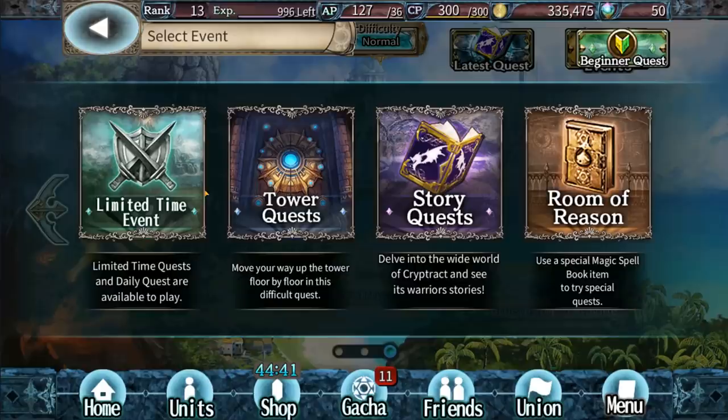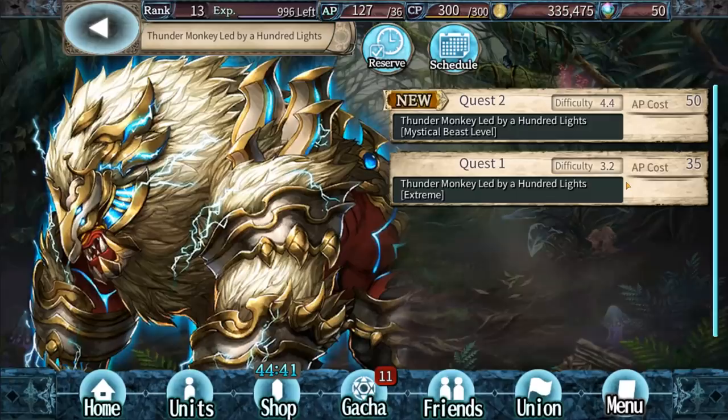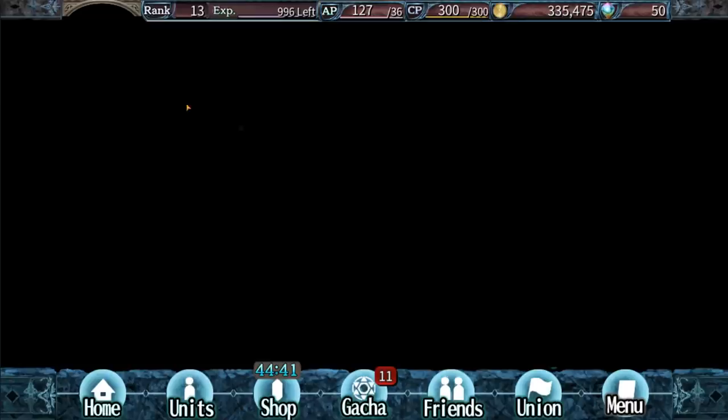What else can you do inside the game? If you go over here to your event quest, you have limited time quests — right now it's led by this thunder monkey who I cannot defeat, but we'll try to fight him a little bit later. You also have your daily resource grinds where you can grind for EXP, evolution materials, and MBC stuff as well.